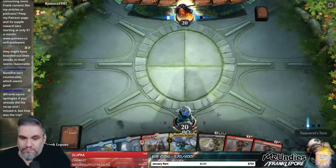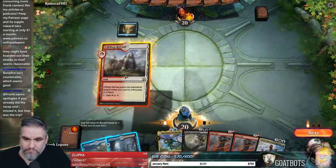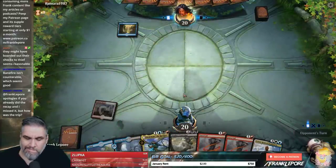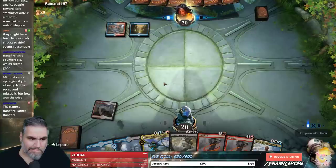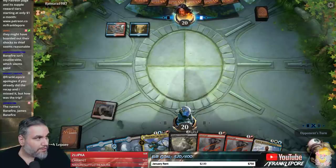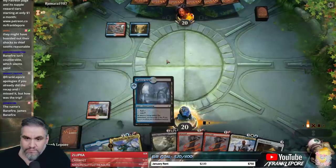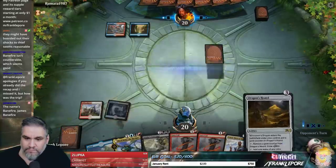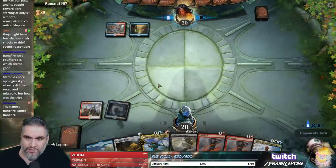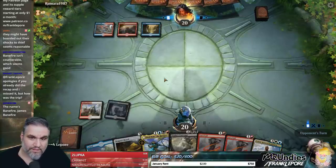The hand actually seems great — maximizing the number of exile effects is really good. Trip was good — came home a little early, my hosts were good. Next turn we can play this into this if they don't do anything. The name's Banefire — James Banefire. That's classic.